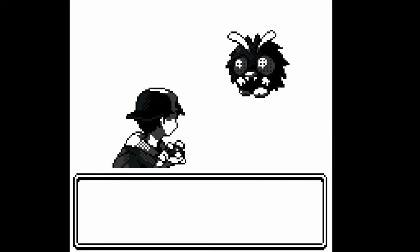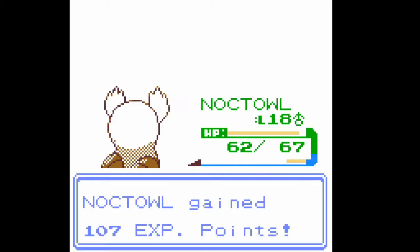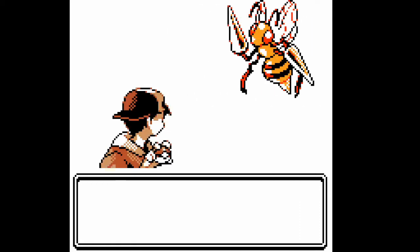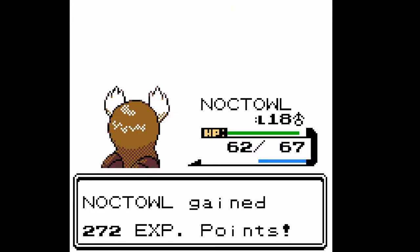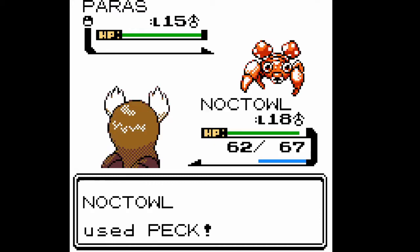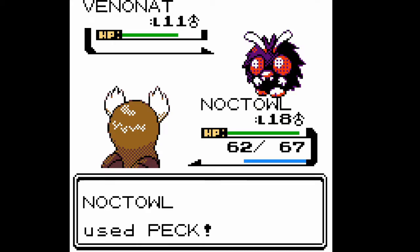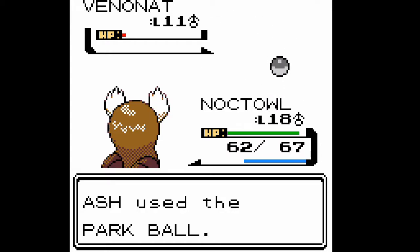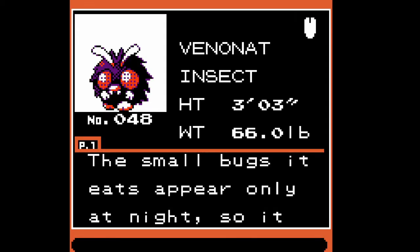I'm looking for two specific Bug Pokemon. Can you get a Scizor naturally in the game? I think you need to trade him — you can get him in this game but you can't capture one. I think you have to trade it over using a Metal Coat, the same way to get Steelix. I'm going to capture this one too just to add him to the Pokedex.